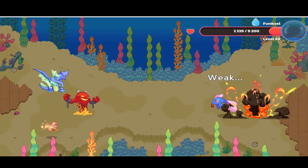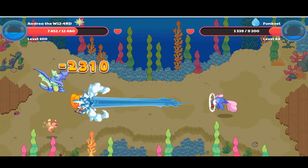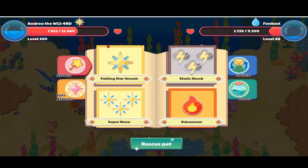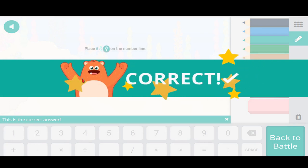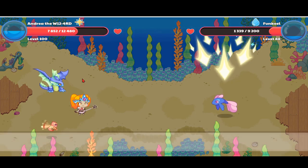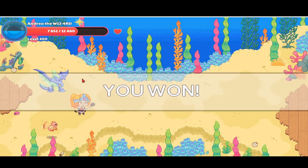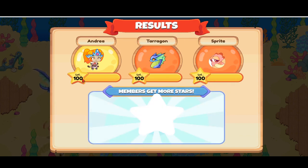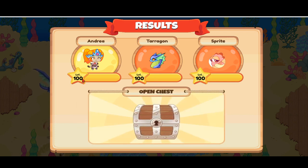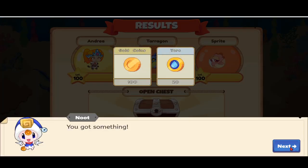Fire is weak against water - I keep forgetting that, I keep thinking fire is powerful against water. Let's kill this funkeel with Falling Star Smash since we want to save up for an all-out attack for the other monsters. We did 4,362 damage. That funkeel moves its water-filled tail - it must be really heavy carrying thousands of gallons of water. But some Academy wizard magic must have helped adapt the funkeel to be light while carrying all that water in its tail.